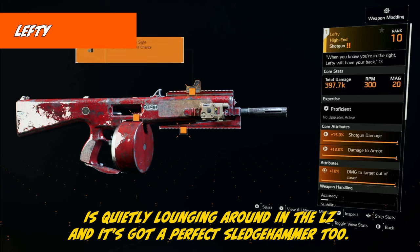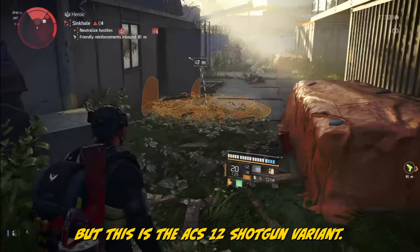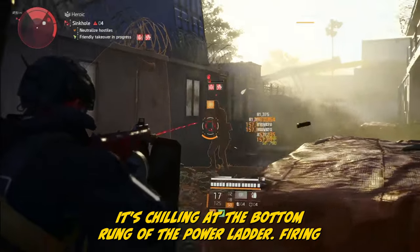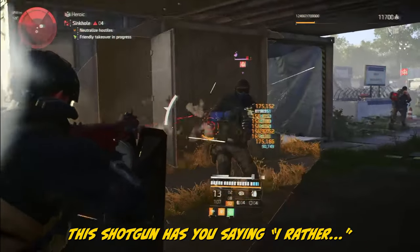The Lefty is quietly lounging around in the LZ, and it's got Perfect Sledgehammer 2, but this is the ACS-12 shotgun variant. Spoiler alert — it's chilling at the bottom rung of the power ladder, firing what seems to be exceptionally speedy marshmallows. This shotgun has you saying 'I'd rather...' But hey, what else are we going to do with those grenades?